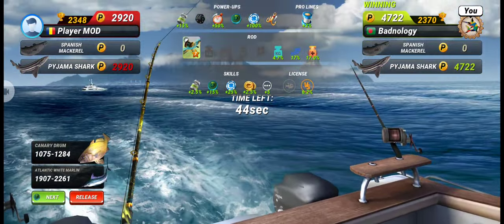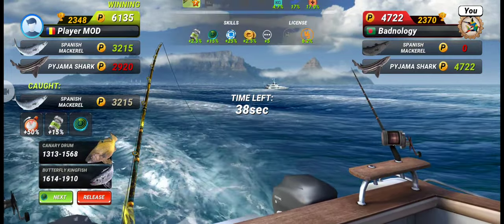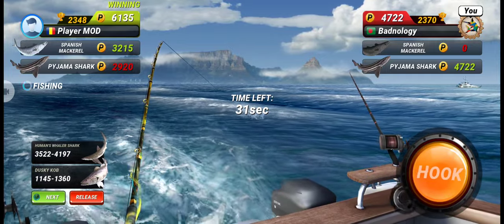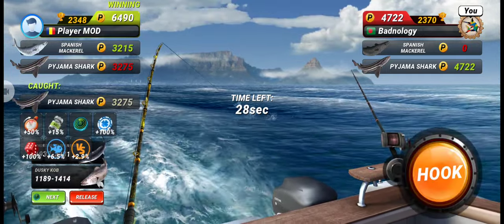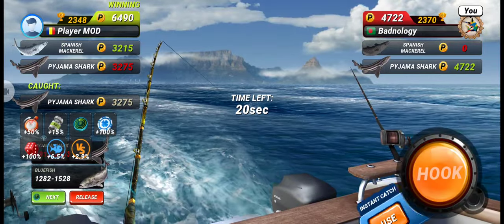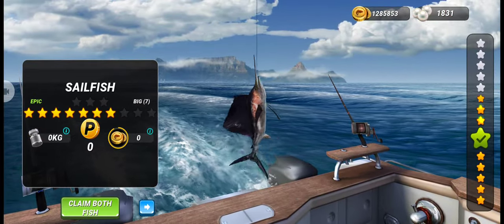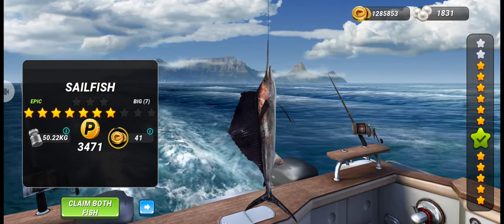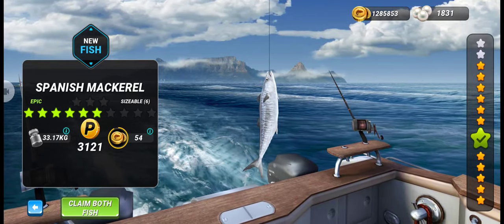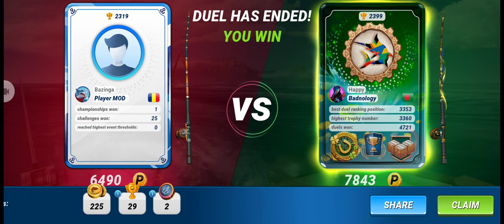Now let's see if we can get our new epic fish Spanish Mackerel from our universal lure. As you can see, this opponent already has the new epic fish, so if we can't catch it we will lose the duel. We got our new epic fish — the Sailfish, and then the Spanish Mackerel. We got a 6 star epic fish, which should be enough to win this duel — and yes, we win!